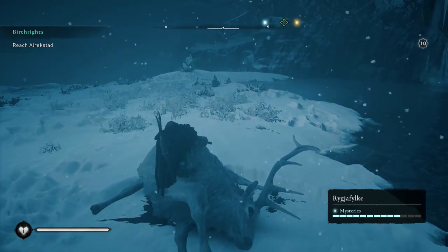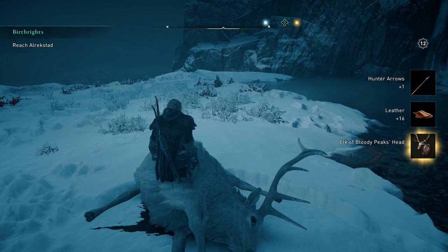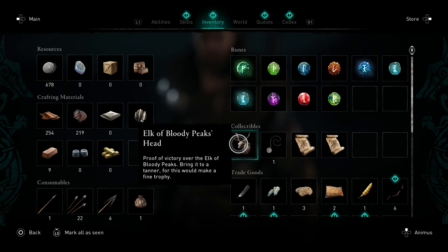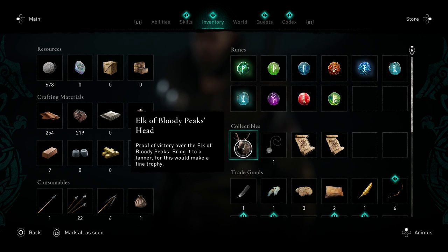He is the first one you'll find in Norway and the only animal in Norway, so make sure you go ahead and kill him. You can see there we got the Elk of Bloody Peaks head and 16 leather. You can see: proof of victory over the Elk of Bloody Peaks. Bring it to a Tanner — this would make a fine trophy. Take it to a Tanner and it'll turn into a trophy.